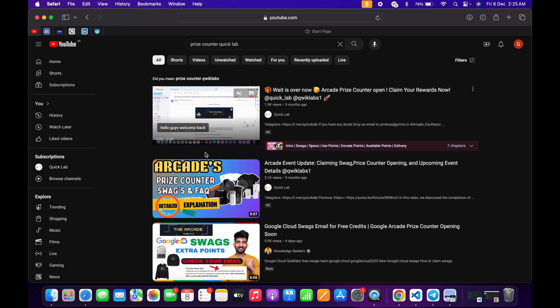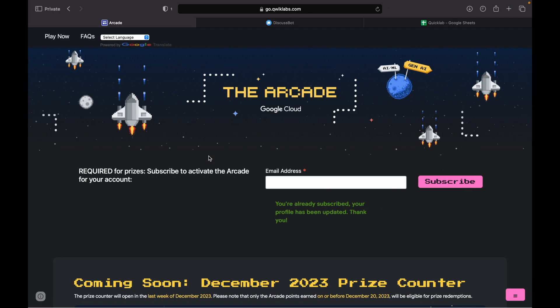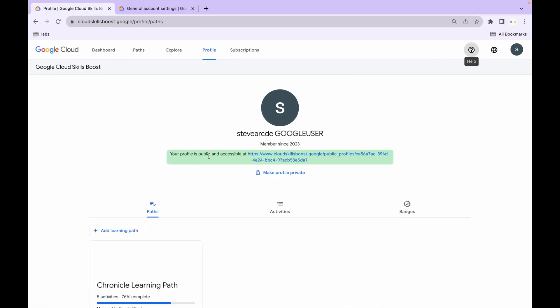I've made two videos explaining how the prize counter works — you can watch those to understand the process. Now, if the points in that final email are still incorrect, no need to worry. Come back to your arcade account, copy your public profile URL, chat with the agent, and let them know how many points you believe you should have versus what the email shows. Talk with them, resolve your issue, and only claim your swags after everything is clarified before the link expires.